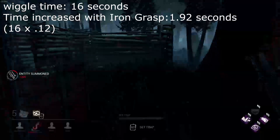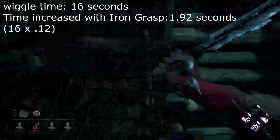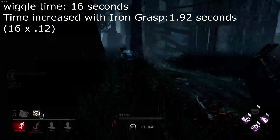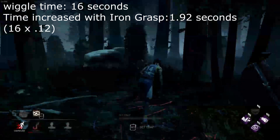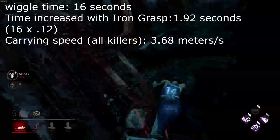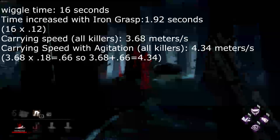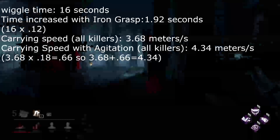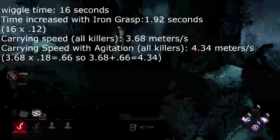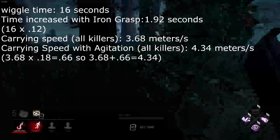Every killer has the same carrying speed, so don't think it's different for the Nurse because she's slower normally or anything — every killer has the same speed when carrying a survivor. The carrying speed of a killer normally is 3.68 meters per second. The carrying speed of a killer with Agitation is 4.34 meters per second. That doesn't seem too significant either, but it is, and you'll see why.